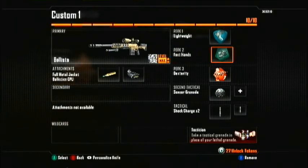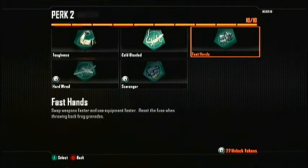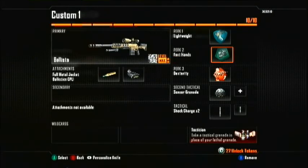I choose Fast Hands because it's really helpful and easy to unlock. If you're using shock charges, you can throw them down really quickly and pick them straight back up if nobody's there, or throw them at people. If you see someone around the corner about to shoot you, you can do it so fast they get shocked and you can take them out easily. It just makes everything faster and lets you keep up the pace of play quite easily.